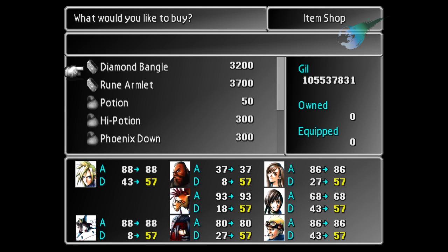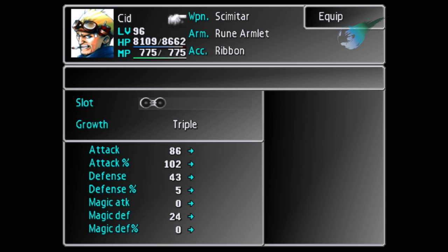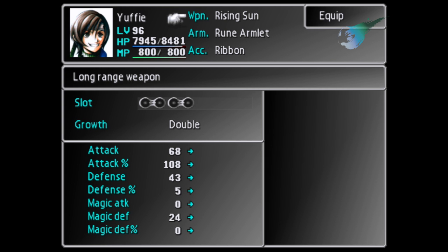So to recap, when farming I would use Cloud with the Apocalypse and Rune Armlet, Cid with the Scimitar and Rune Armlet, and Yuffie with the Rising Sun and Rune Armlet. You can swap Yuffie out for a different character if you really don't want to use her, but she does have the best double growth weapon.